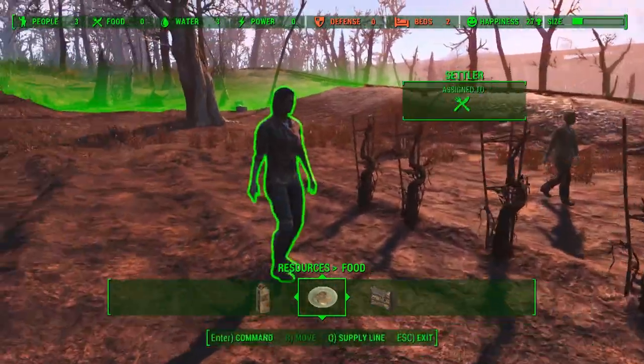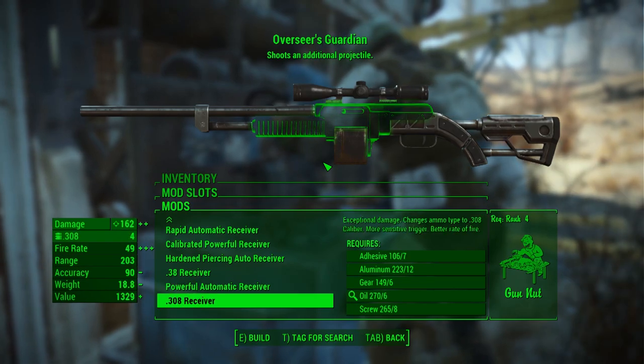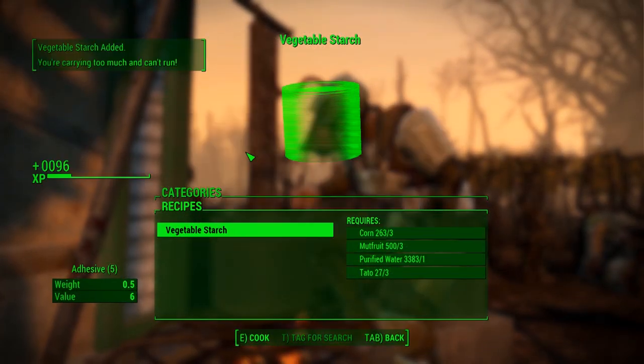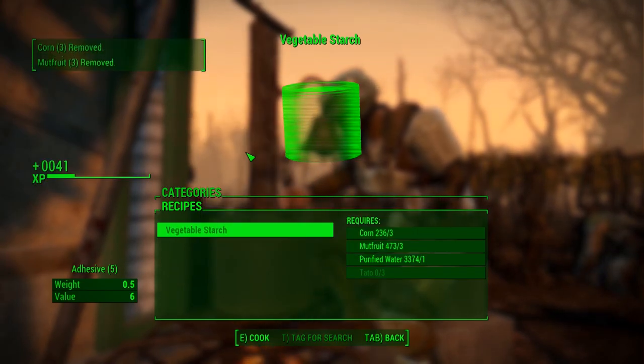Today's goal is going to be to build 4 adhesive farms. This allows you to not only use adhesive for weapon mods, but also to sell the adhesive you produce. Additionally, you can use adhesive farms as XP farms, because each time you produce vegetable starch, you also gain some experience.